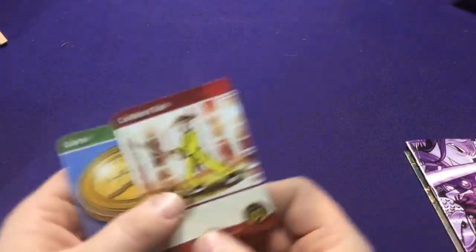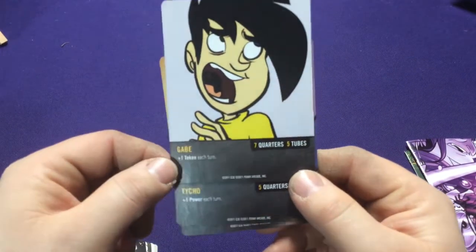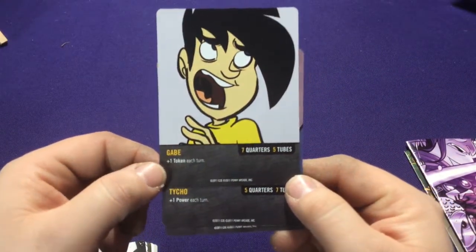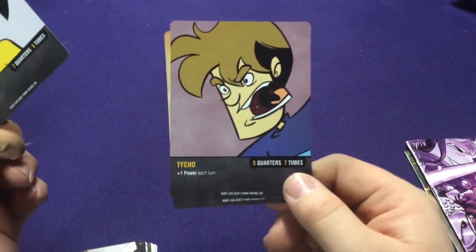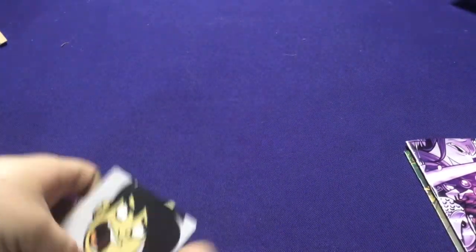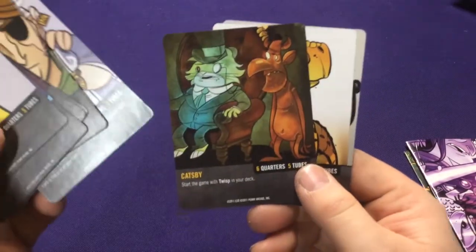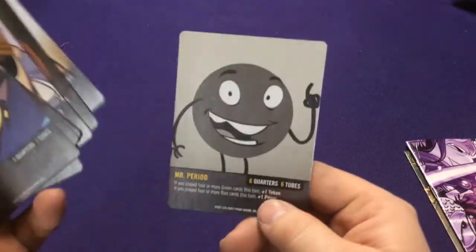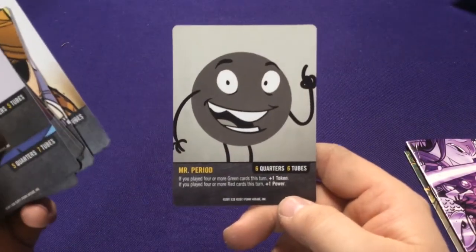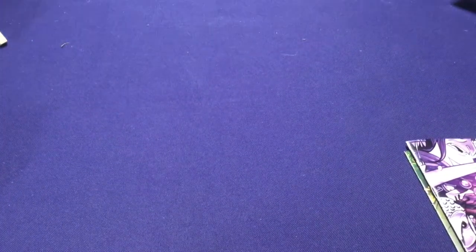The more green cards you have, the more green cards you can buy; the more red cards you have, the more red cards you can buy. Gabe gets one extra token per turn and can buy more green cards, while Kike can buy more red. Other characters differ too — Anarchy has six and six, making him more even, and Mr. Period has six and six but gets bonuses depending on which type you play more.